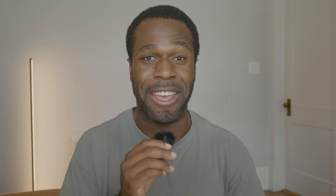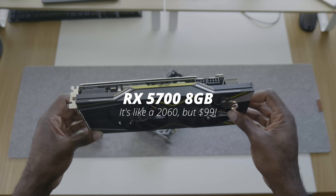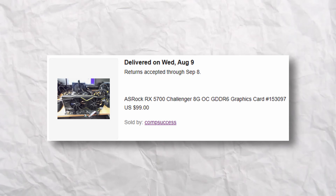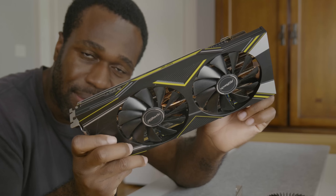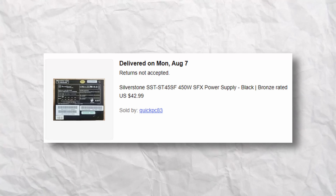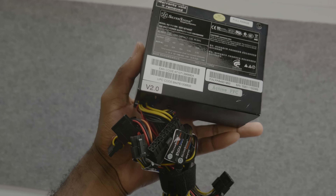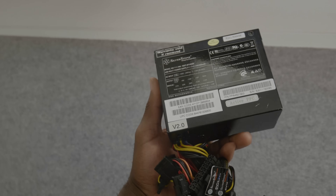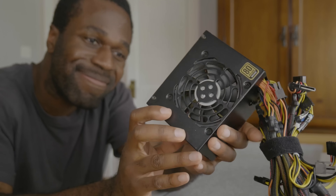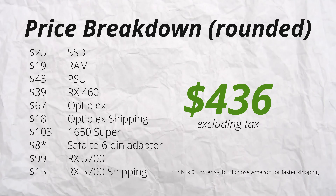And lastly, our epic gaming behemoth tier uses the RX 5700. I picked this up because it was so cheap — only $99 before shipping. It's essentially an RTX 2060 with worse ray tracing, but also significantly cheaper. To make sure we don't burn down my bedroom, I ordered a 450 watt power supply for $43. Because of our case size, it had to be small form factor or SFX, and this was the most affordable option that worked — it's so cute. With shipping, we spent about $436 for three different gaming computer configurations.